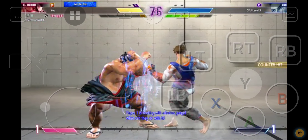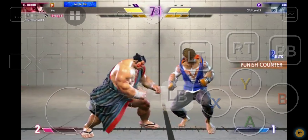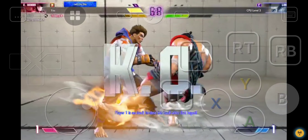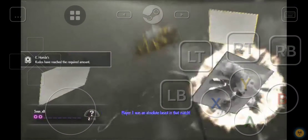Going in. Player one is working with the better rush-in. Picks up the counter — this is going to be huge. And ends up flying. Player one is one of the best. Player one was an absolute beast in that match.